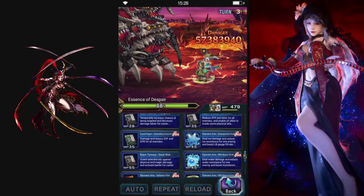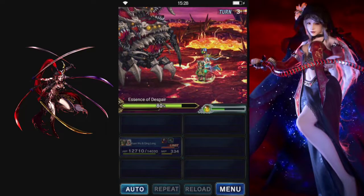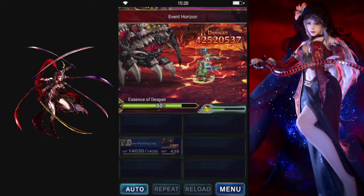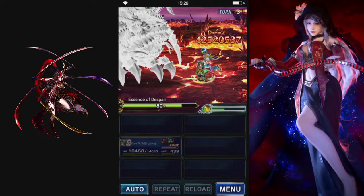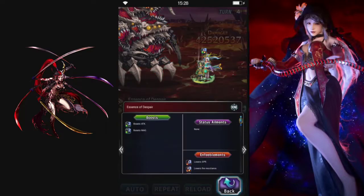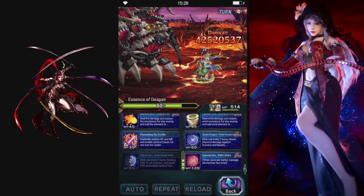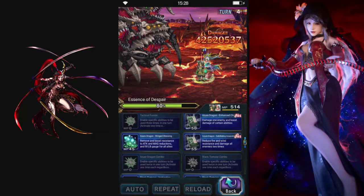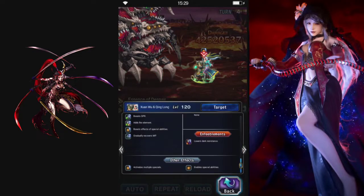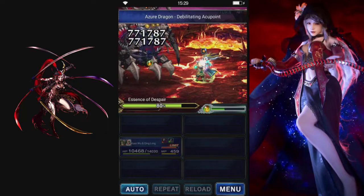So we're going to hit regen on ourselves and then just double them with the reduce fire attack. They just have that, which is fine for the moment. We should still have the increase buff — yep, we got one turn on that still. So we'll just double up attack and end with the cooldown there.